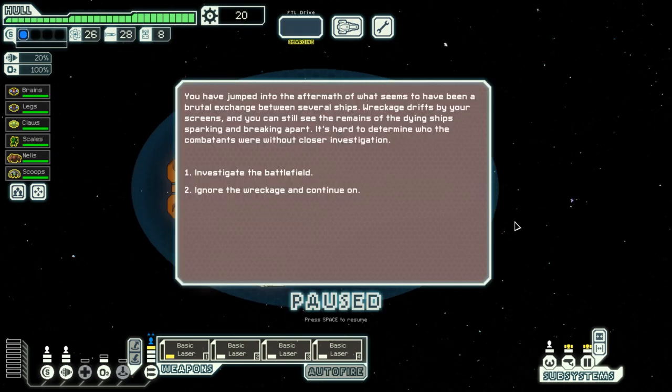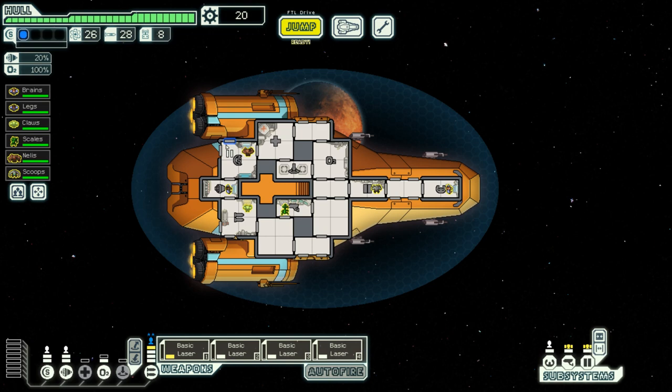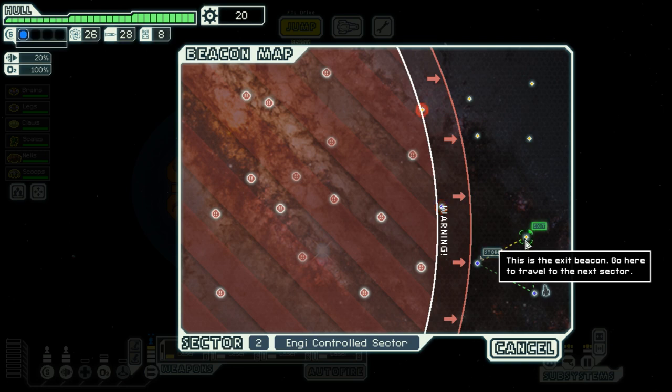I've jumped into the aftermath of what seems to have been a brutal exchange between several ships. Wreckage drifts past my screens and I can still see the remains of dying ships sparking and breaking apart. It is hard to determine who the combatants were without a closer investigation. Pangolins are very curious creatures — I'll investigate nonetheless. I scan the battlefield and find little remains. Disappointed, I prepare to jump. That is pathetic. Let us jump and drink some Earl Grey.